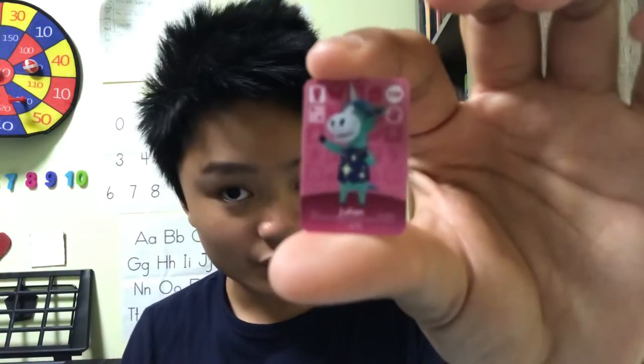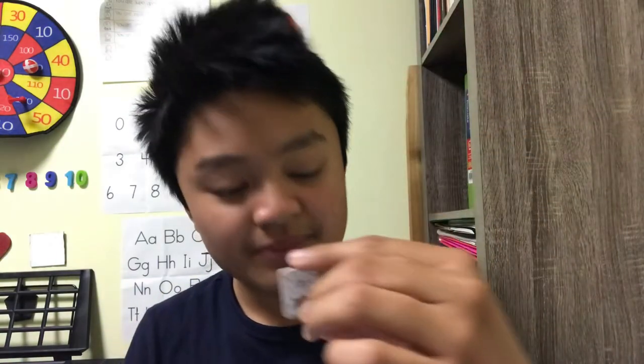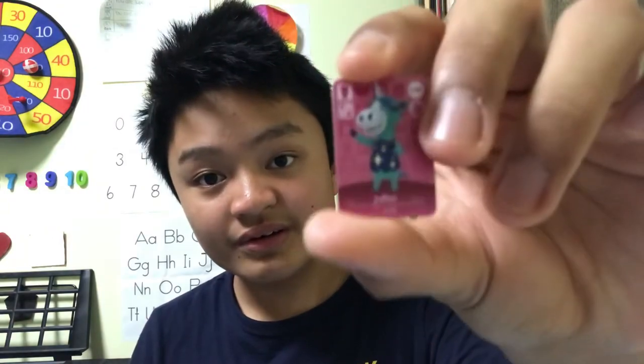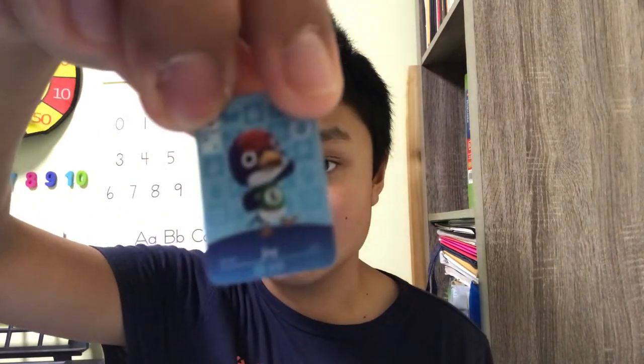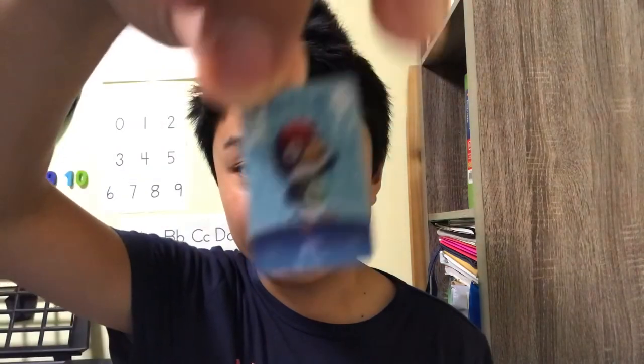That's Julian, a pink unicorn — there is a pointy top on her head. Then we have Bettina. Next, this is Jay the bird — he is wearing a number 6 ball t-shirt and he's wearing green. They can only hold up to 24 amiibo cards in one capsule at a time.